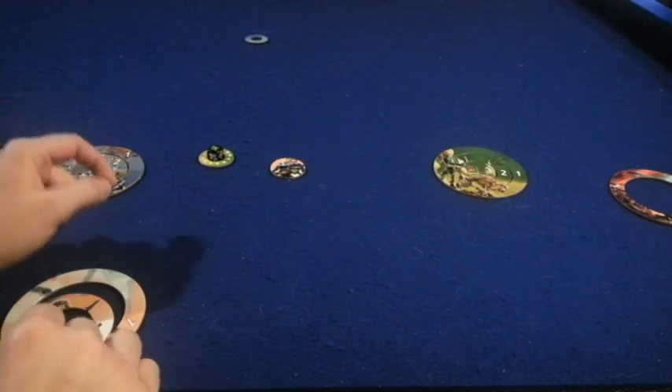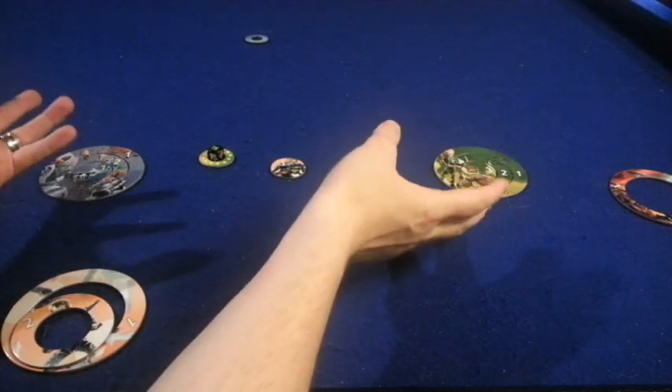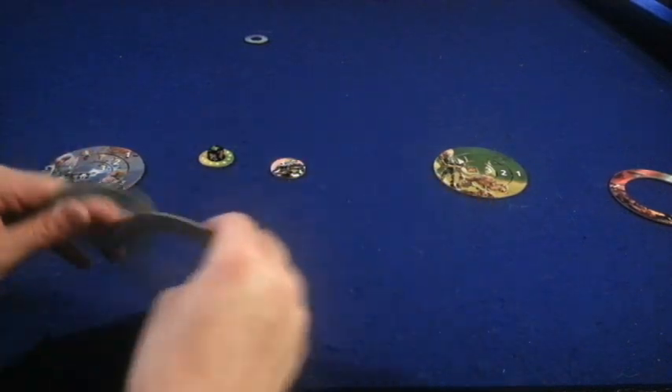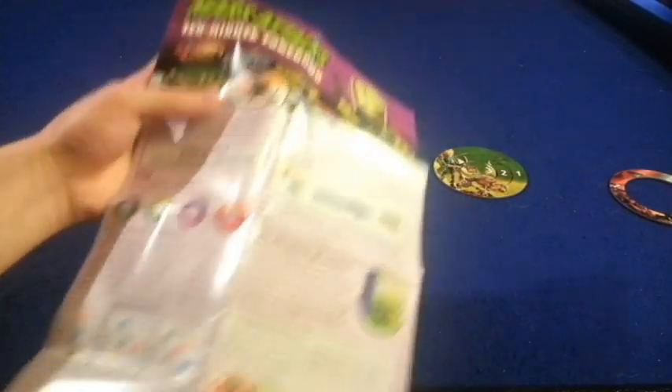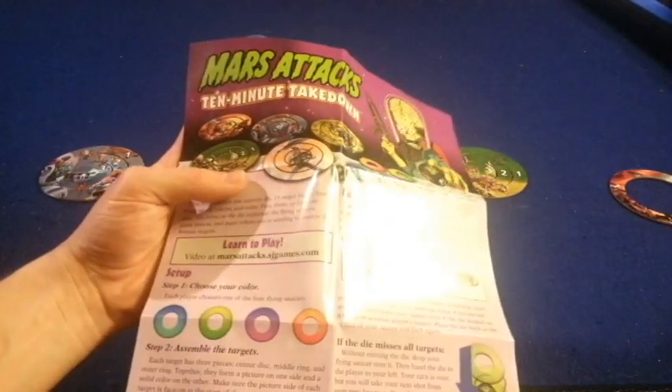You continue doing this until all of the pieces from the center of the board are gone, at which point you tally up all your points and whoever has the most points wins Mars Attacks 10-Minute Takedown. And that, in a nutshell, is how the game is played.